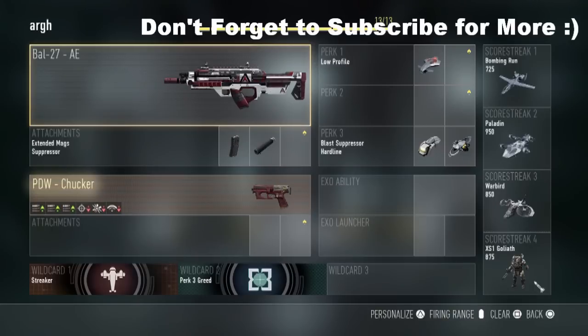The next class setup is going to be the one you would want if you're going hard in the paint and you want to smash some enemies — this is it. We got the BAL with the backup secondary PDW, we got low profile on, blast suppressor, and instead of scavenger we got hardline on so we can get these high streaks. We have the bombing run, the paladin, the warbird, and the goliath.